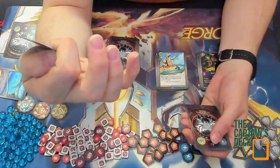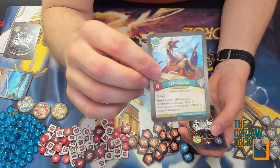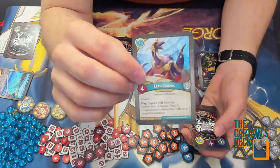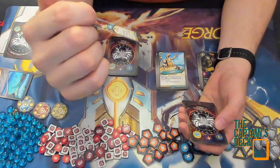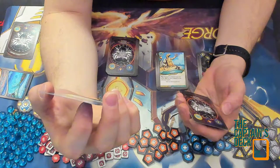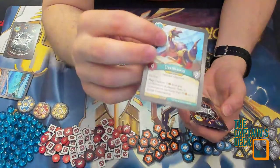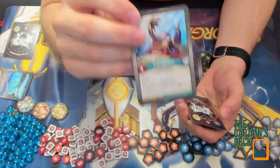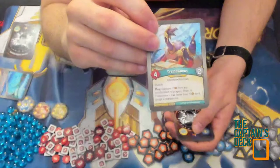Crassosaurus: elusive — capture ten amber from any combination of players; then if Crassosaurus has fewer than ten on it, purge Crassosaurus. So it only really works if someone has more than ten amber. I think this returned from Worlds Collide — it's one you'd probably discard because it's very rare your opponent would have more than ten amber, unless they're hoarding, and then you can punish them for it.